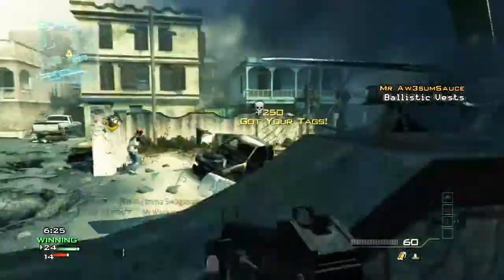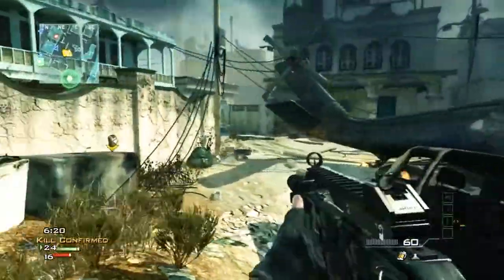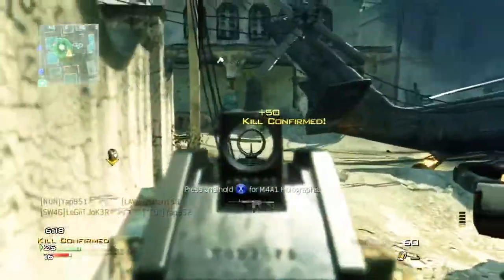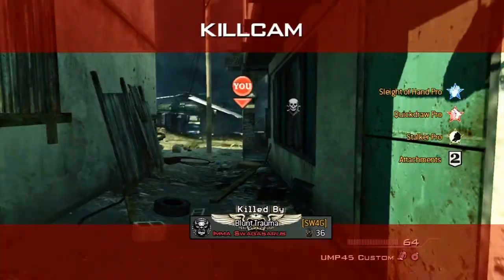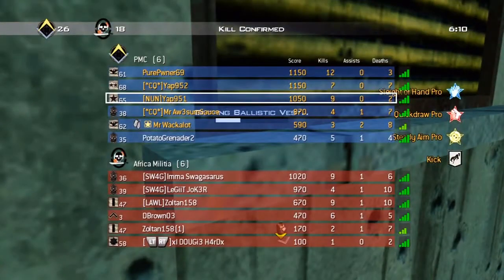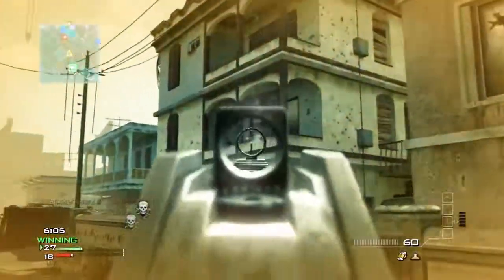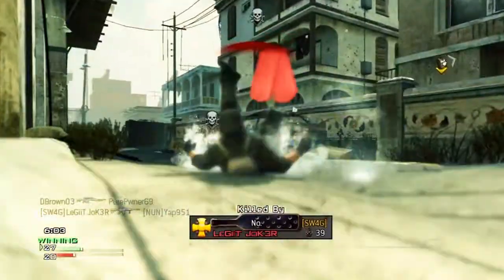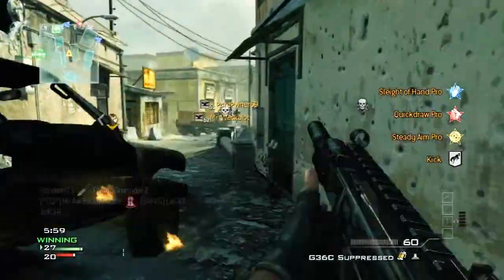This is actually probably one of my favorite classes to run with an assault rifle, or specifically the G36C, because this thing feels like an assault rifle but plays out like an SMG, I find. You can be very aggressive with it, and with this class setup it's a very good rushing class. I'd recommend it with an assault rifle — except for the M14, because that's a more campy, hang-back kind of rifle — or any of the SMGs. I would highly recommend you try this class out.